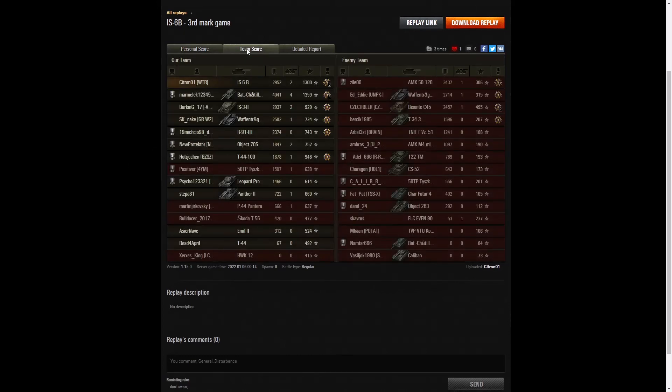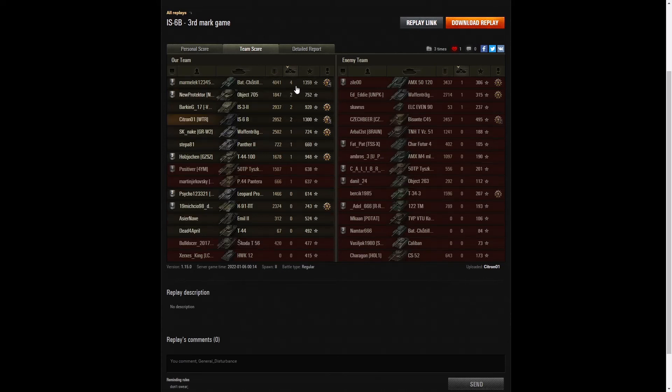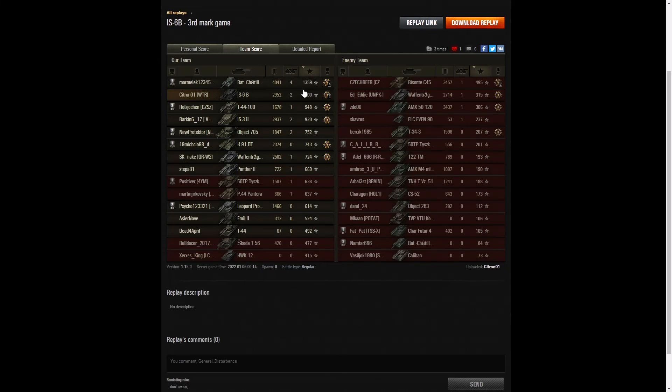Let's have a look at the team score. He's not at the top of the table — the Bat-Chat Brask actually managed to get 4,041 hit points of damage. The second highest scorer was on the enemy team: the AMX 5120 got 3,437. The third highest damage was Citra-01 with 2,952 in total. For kills it was the Brask again with 4 kills, the Object 705 got 2, the IS-3 II also got 2, and so did Citra-01 — putting him in joint second place. For base XP it's the Brask again with 1,359, but Citra-01 was second with 1,300, largely because he did a lot of spotting in that game.